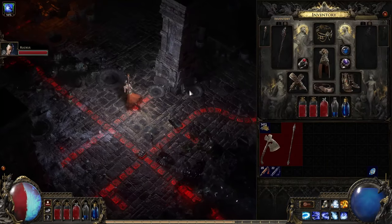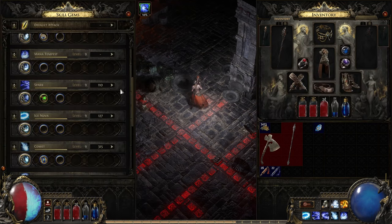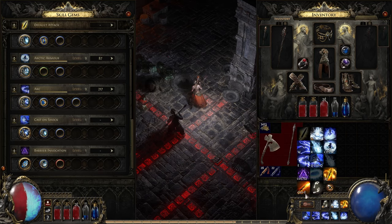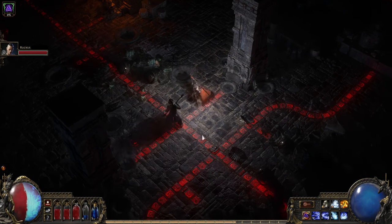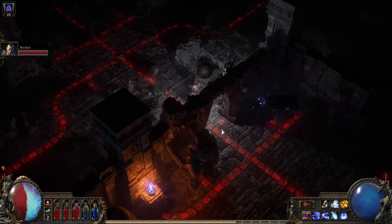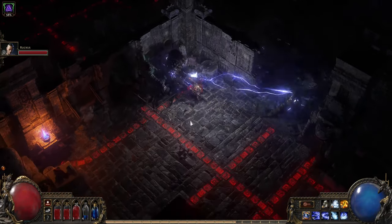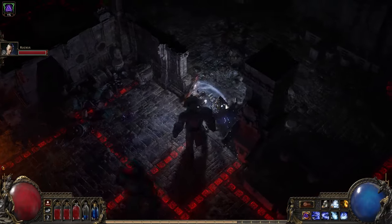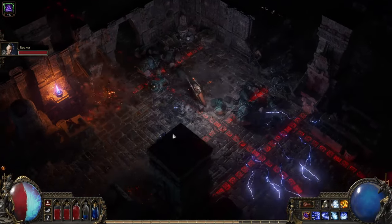Another fun meta gem to try out is called Barrier Invocation. This works a little bit like the trigger gem, but this one charges up as your energy shield is hit by monsters. We'll put an Ice Nova in this one. The more energy shield you lose, the more charge builds up until you're able to cast the socketed skill instantly. Lose some energy shield, and then at just the right time invoke Ice Nova to cast all the stacked-up versions in one cast. If you keep losing shield, you'll build up even more charge for even more casts, so it's a great defensive option in an emergency.